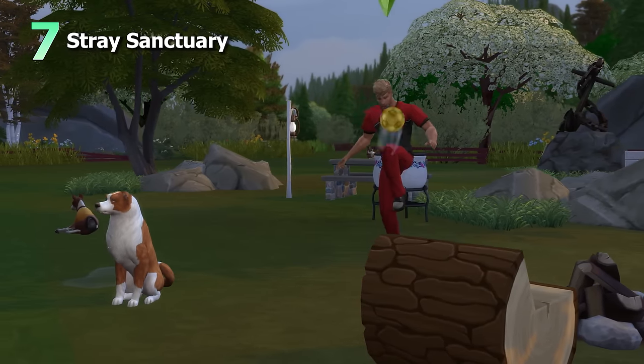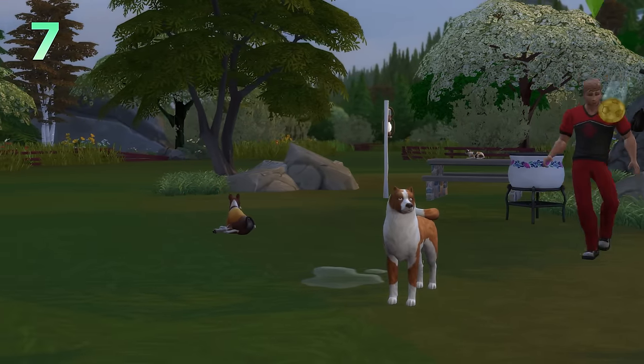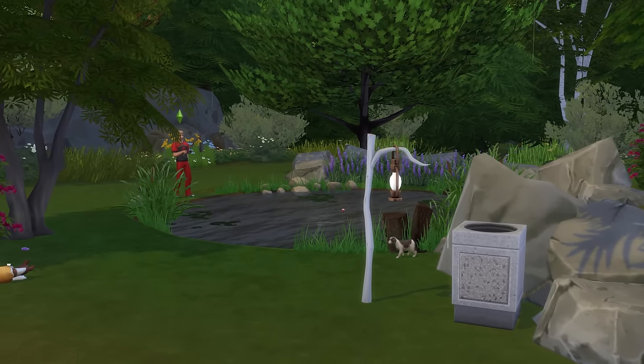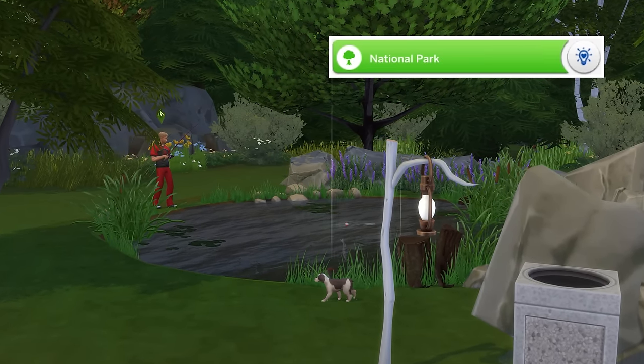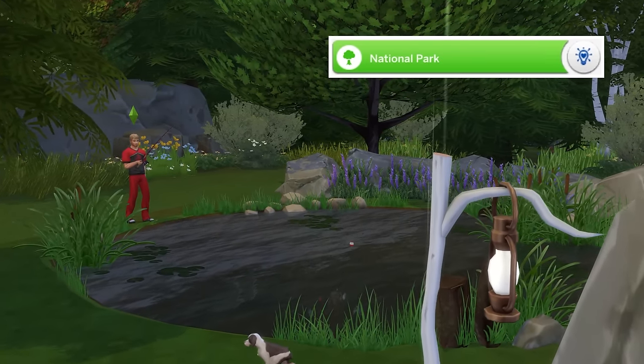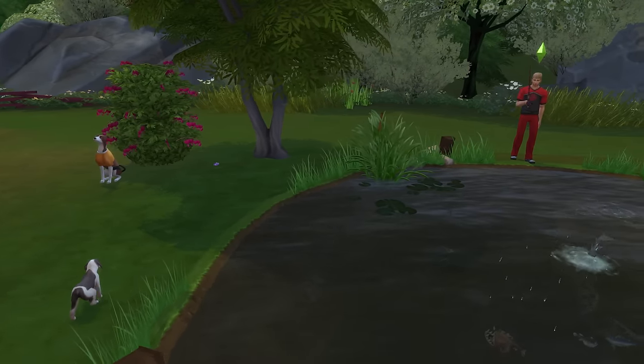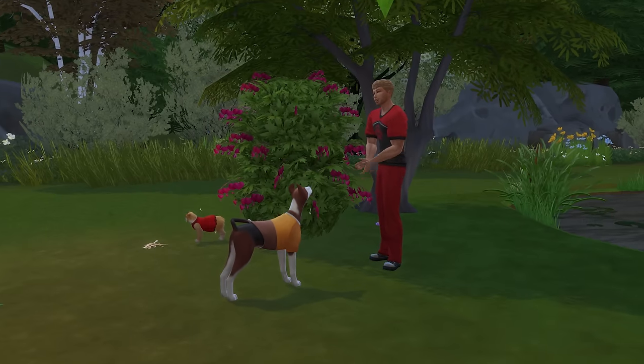Moving on now to a stray sanctuary, and you will need the Cats and Dogs Expansion Pack for this park idea. While you can set it up as a park, I actually like to make this one a national park, which means it'll be visited by other Sims much more rarely — and that's because Sims aren't the draw card here, rather pets are.